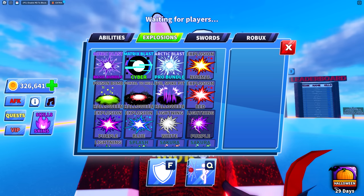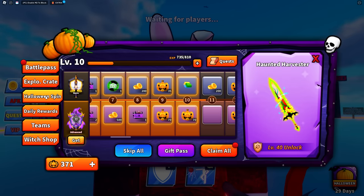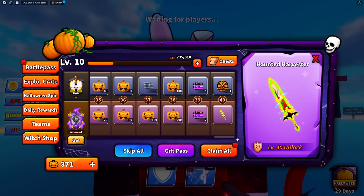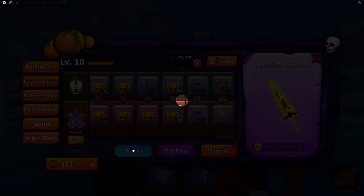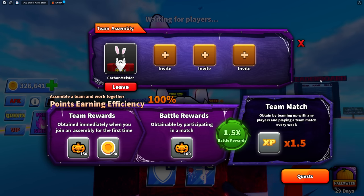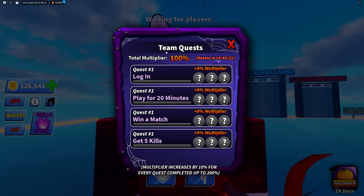To keep doing Halloween spins I need more pumpkins, and the only instant way is to skip all tiers for 3,000 Robux. If you don't want to spend, there's the new team system where you and three others can queue together to earn more pumpkins based on wins and participation. Completing quests also increases a multiplier, letting you earn even more pumpkins by playing with friends.